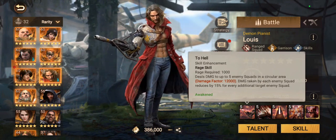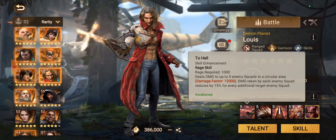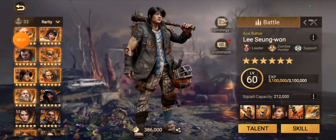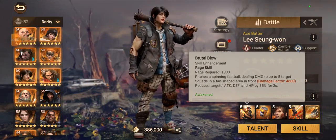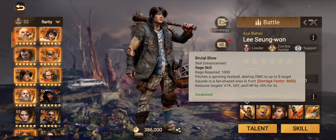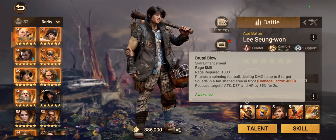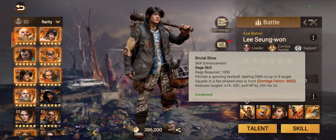Lewis's first skill deals damage to up to five squads in a circular area and does 12K damage — Lewis has insane skill damage. Lee isn't weak, but his skill damage is cut roughly in half compared to Lewis's. My damage factor is higher than most people's because my heroes are maxed out, but it's still relevant.